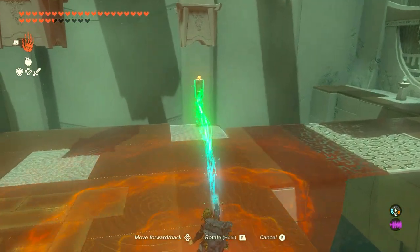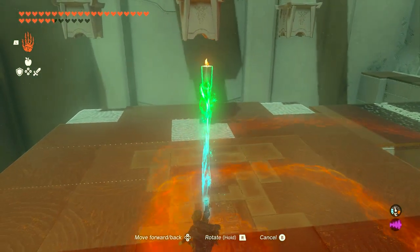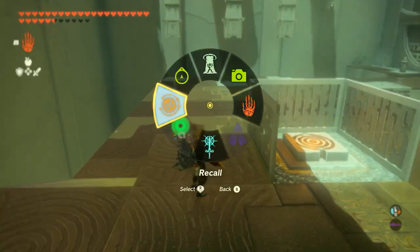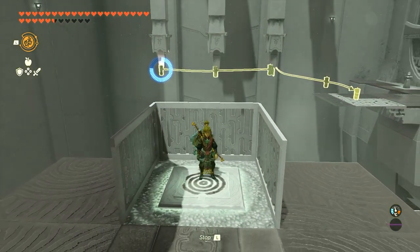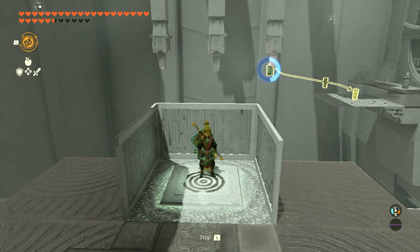You have to hold the torch at about halfway between the ground and the top, then move it into the middle of each torch position. Put it down, quickly run back, and use Recall on it — make sure it hits all three locations. Then stand on the button so it brings the torches down, lighting the first one, the second one, and then the third one.